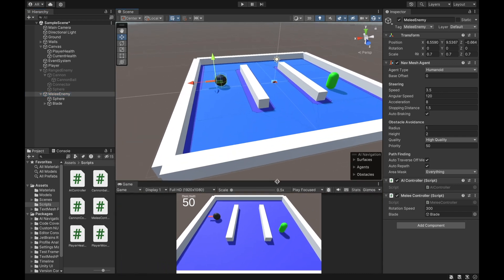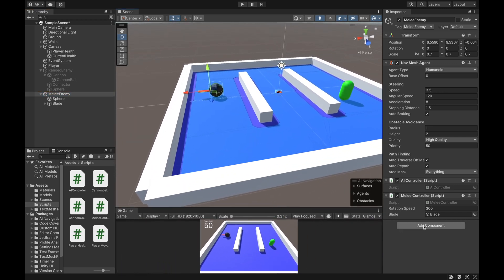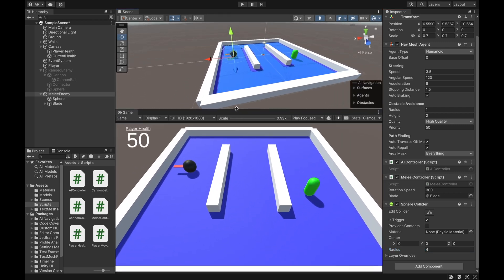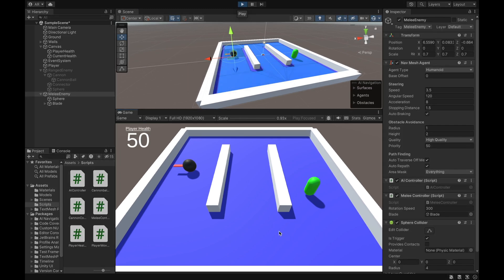Back in the Unity editor, I set the rotation speed to 300 and grab the blade off the melee enemy and assign it to the blade public variable. I also need to add a sphere collider to the melee enemy so it knows when to start spinning the blade. I click add component, add a sphere collider, mark it as a trigger, and give it a radius of four — I only want it to start swinging when the enemy gets right next to the player. Running the demo, as soon as the melee enemy gets close to the player, they start spinning the blade around and it works as intended.